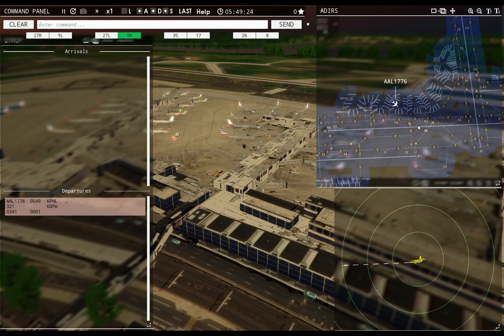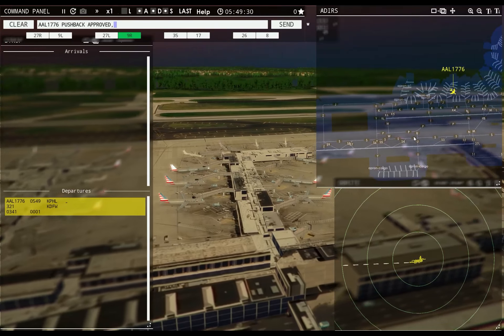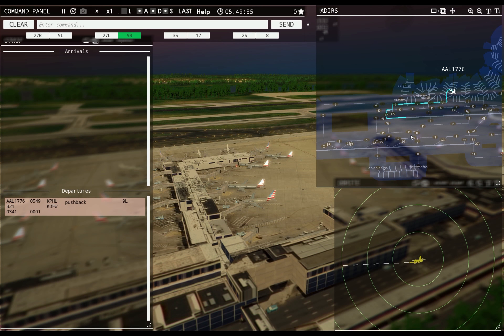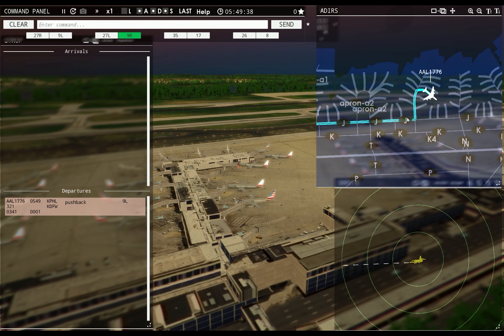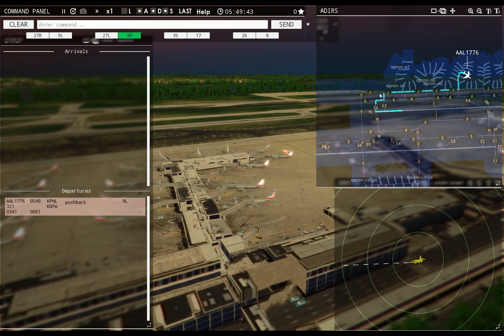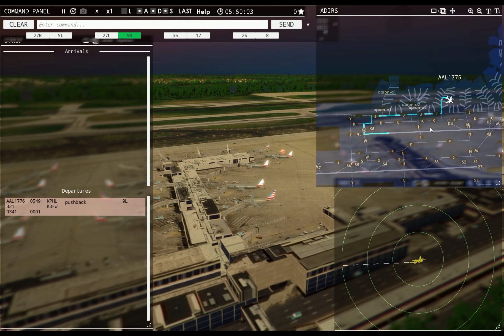Now I've got to remember how to use the airport — I'm so used to LAX now. American 1776, pushback approved, expect runway Niner left. I want Juliet to maintain left-to-right traffic, so Echo and Kilo will be how I bring them down. I can't think of an easier way to do that, so I'm going to have to take him over to November — I'll send him to November Kilo and see where that takes him.